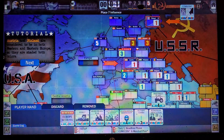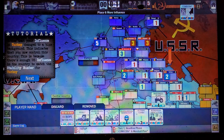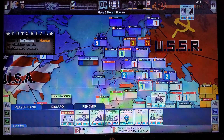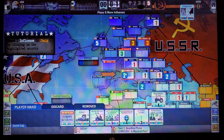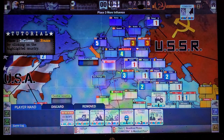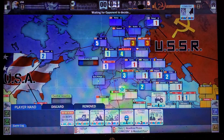We want to get some influence going into Europe, because that's going to be a critical place. When we have control of it, our number flips up to equal stability or have more influence than our opponent by the stability number. That's how you assume control, and control is what you're going to need to stay on top of your game here. Put an extra influence in Italy just to make absolutely sure that it doesn't go without a fight.